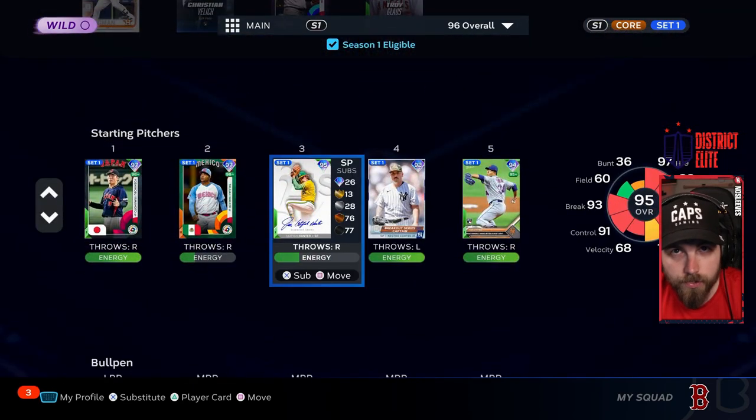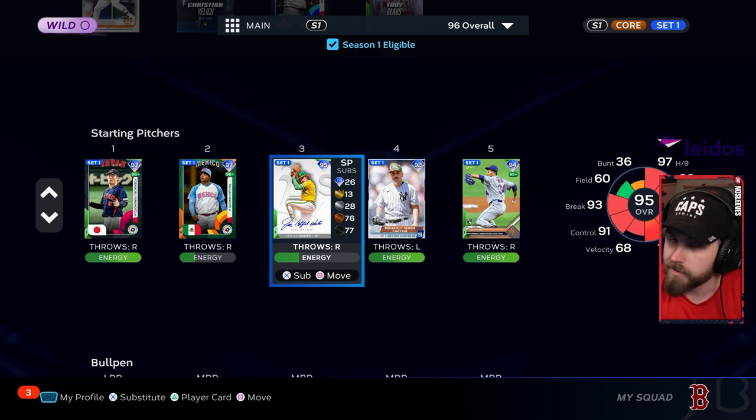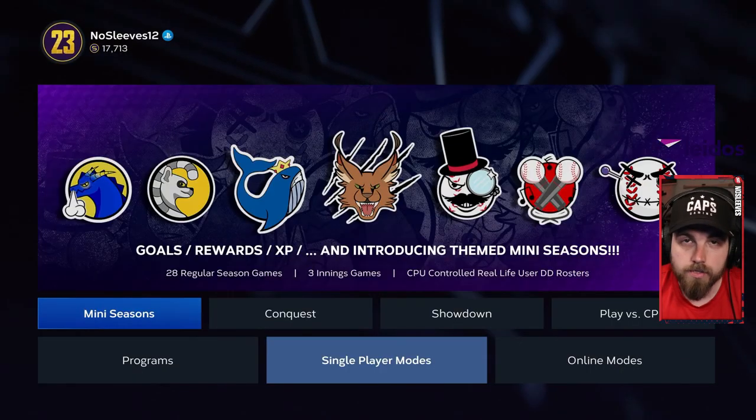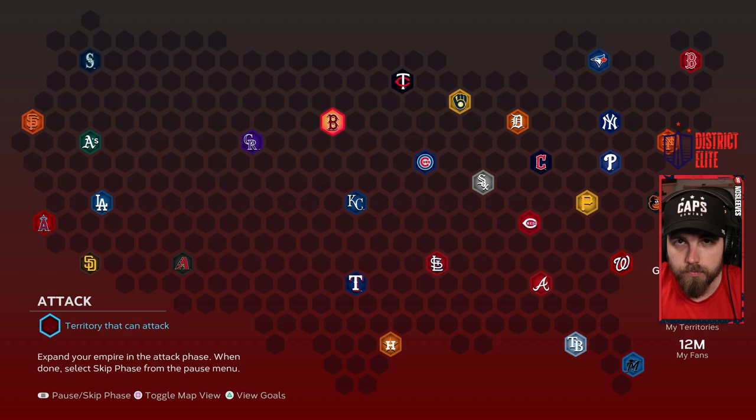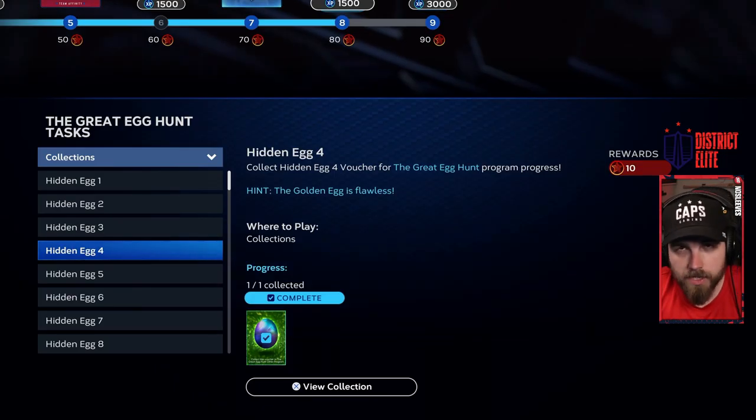For egg three, make sure you've got Catfish Hunter in your lineup because you're going to need to get parallel XP with him for a later egg. Once he's in your lineup, go to Single Player Conquest, choose any conquest you want — whether you're still working on Nation of Baseball it doesn't matter — and take over a stronghold. Once you've done that, you will get egg number three.